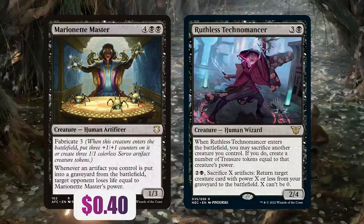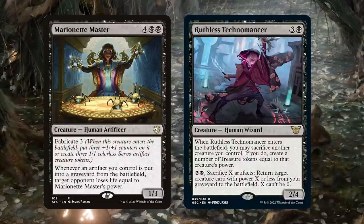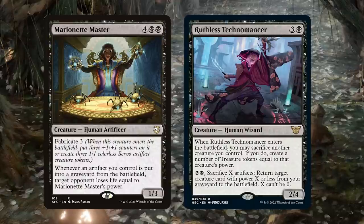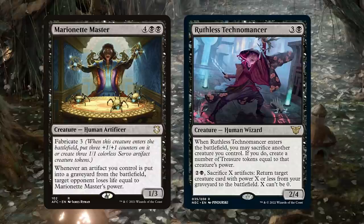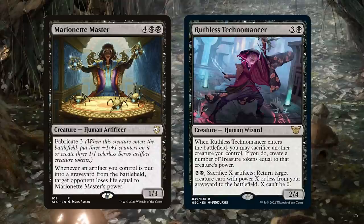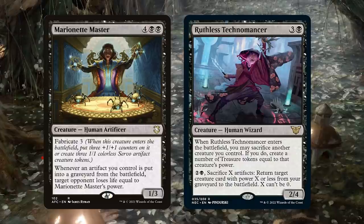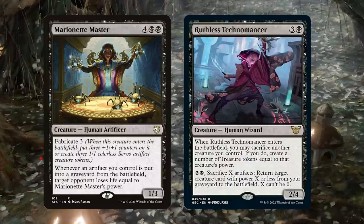Four black black for a 1/3 human artificer with Fabricate 3. Whenever an artifact you control is put into a graveyard from the battlefield, target opponent loses life equal to Marionette Master's power. This is a one-powered creature, which means that you can easily get it back from the graveyard with the Technomancer. Treasures also synergize perfectly with Marionette Master. Also, if the Master's already on the field, the Technomancer becomes a sacrifice outlet, which is what you need to drain people out. Of course, there are tons of different high mana cost but low powered impactful creatures that you can bring back from the graveyard.